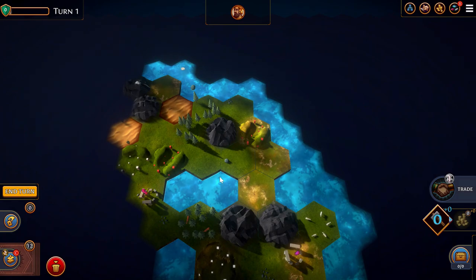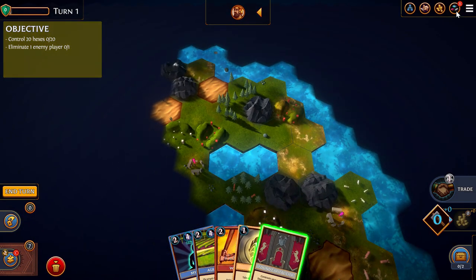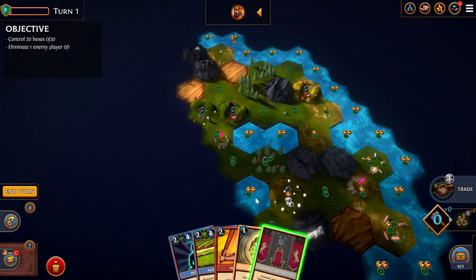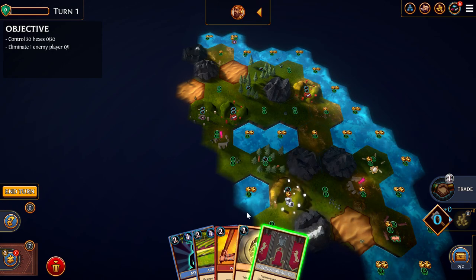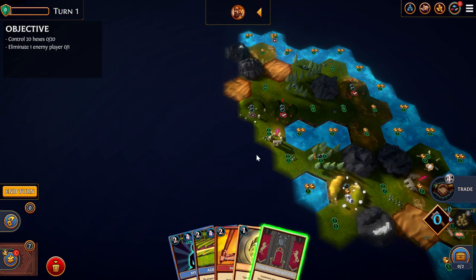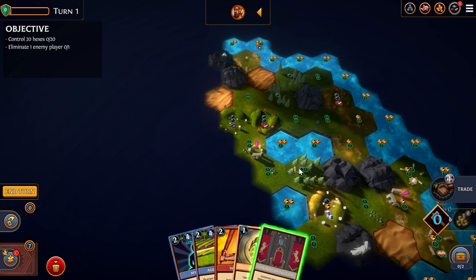Obviously if you burn their city instead of claiming it, you would not get the tiles — but why would you do that? So we're playing as Persia, which is very relevant because we want to be using the combination of Satrap and Barracks to get to our enemy. There's only one enemy on this island, kind of in this corner sandwiched between mountains, so it's very hard to reach them.